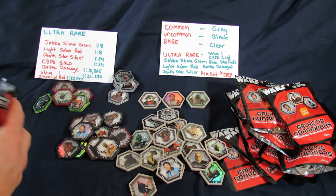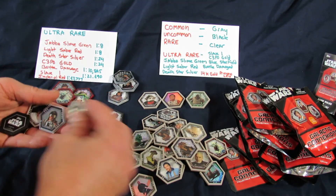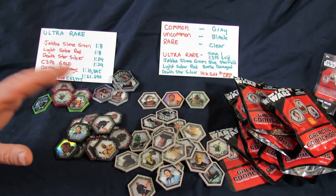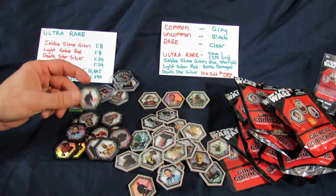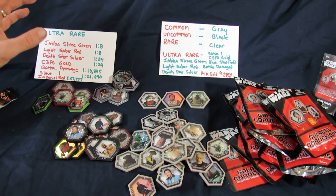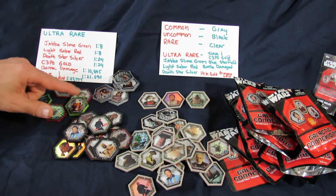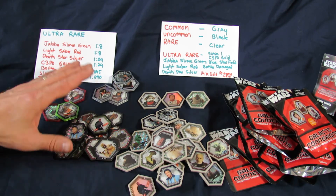Here's the last pack and nothing special - another clear, pretty much standard. With 10 packs that's 50 discs, and they're like poker chips, really heavy, nicely collectible. The Jabba Slime Green says one in eight - I'm not sure if that's one in eight discs or one in eight packs. I believe it's one in eight packs. In my other video I said one in eight discs, but I got five of these in only 10 packs, so I'll try and figure that out.